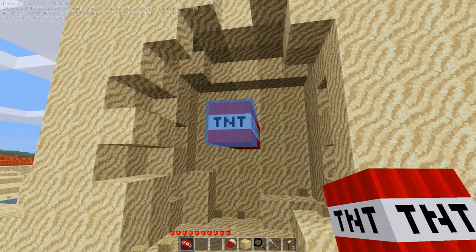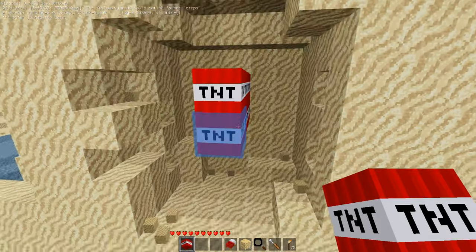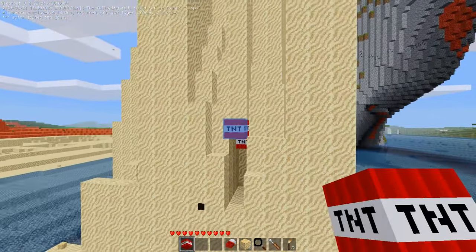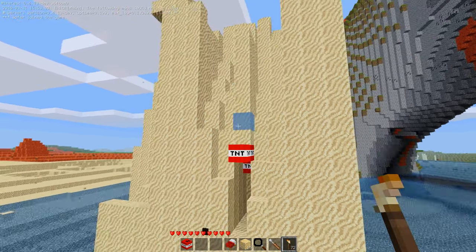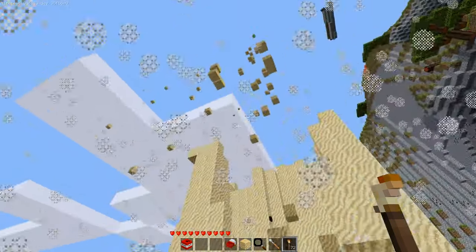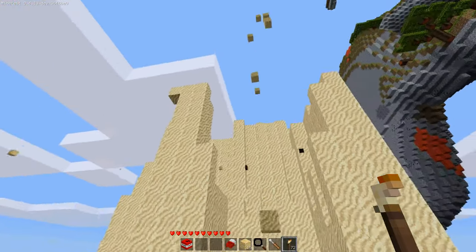Let's just put a bunch of TNT down. Slightly higher — I want to keep a cool effect. And, oh goodness, there it goes. Blow it up. There you have it. Flying nodes of sand.